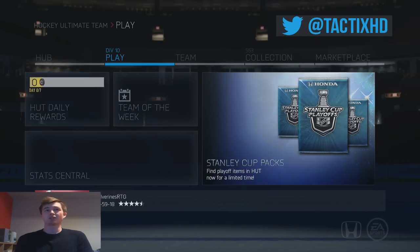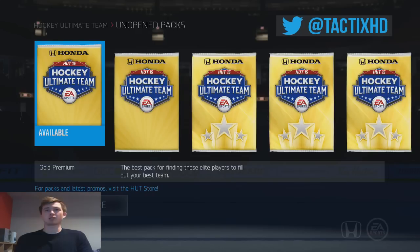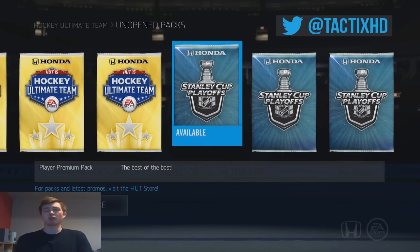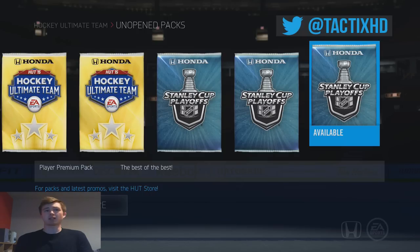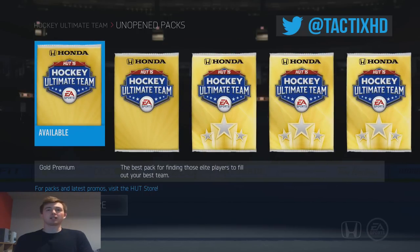They've actually got some special Stanley Cup packs you guys can see right there — those are where we're going to try to open up. I've got 3 of those, 5 Premium Jumbos, and 2 Gold Premium Packs, so just 10 packs in total. These 3 are 60k Player Premium Packs — the best of the best. Hopefully we can get something good. We'll start off with the Gold Premium Packs.